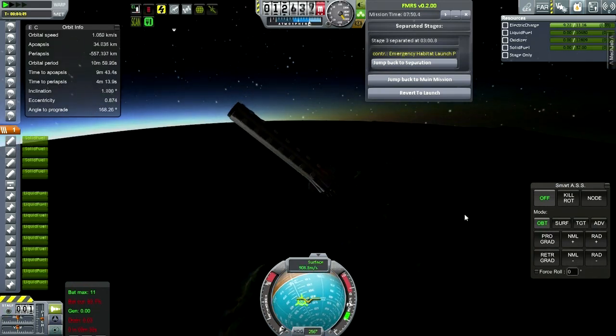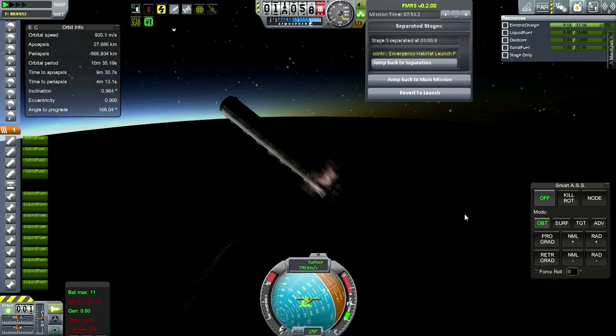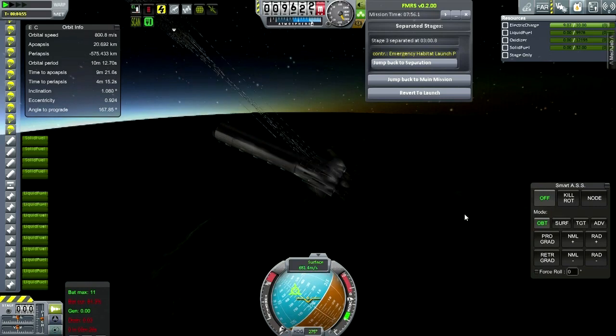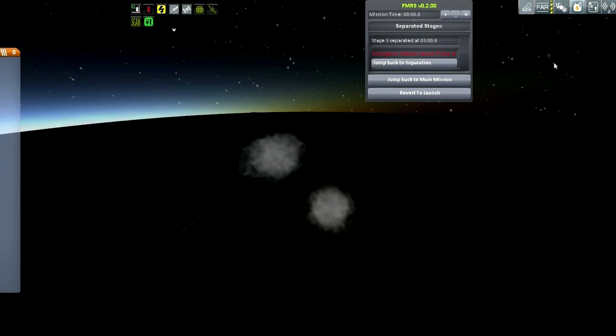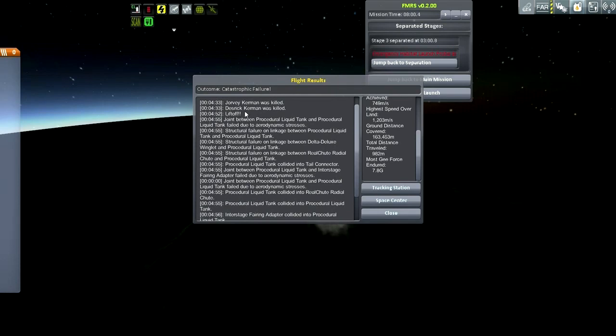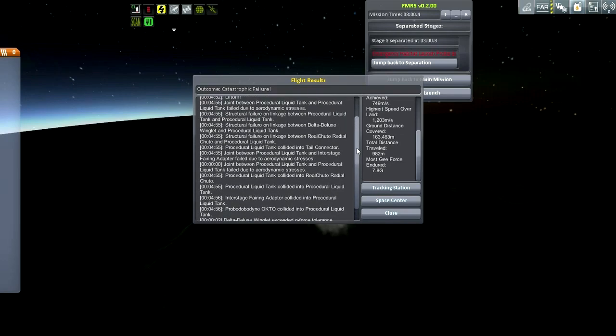I think I'm going to deploy the parachutes now. That didn't work. I think I might have deployed it too early. Those parts weren't killed — that's the other mission, it's complicated with FMRS. Joint between liquid tank and liquid aerodynamic stress. I think maybe I should wait a little bit longer before trying to pop the parachutes on that. We'll try that again soon.